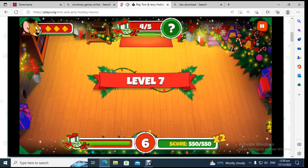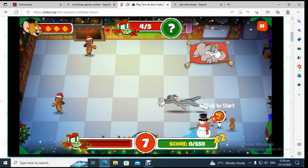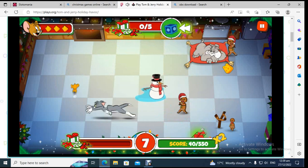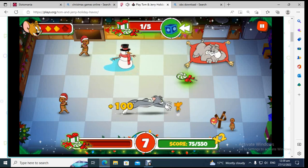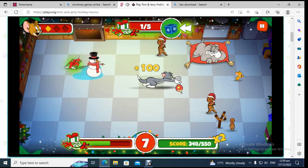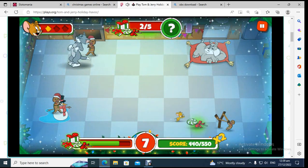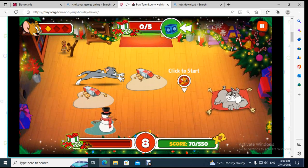Almost frozen there. Another snowman, an ornament flinger, a dog, and two gingerbreads heading right at me. Got hit by the ornament now. Knocked out again — still got my x2 multiplier. Using it now — level 8, room 3 unlocked!